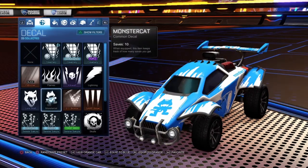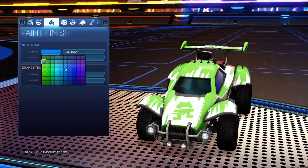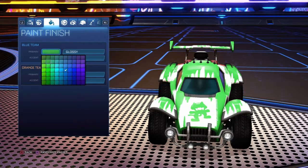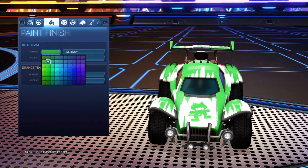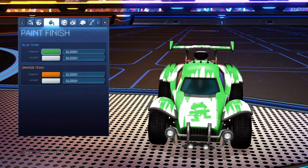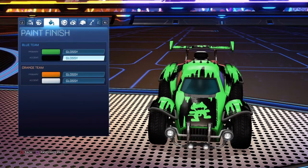For your decal, put the Monster Cat decal on. For your paint, you can choose any of these colors. I highly recommend this one — it's the one I use — which is the second one across and one down.